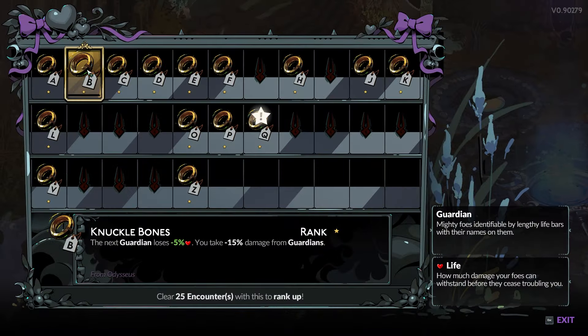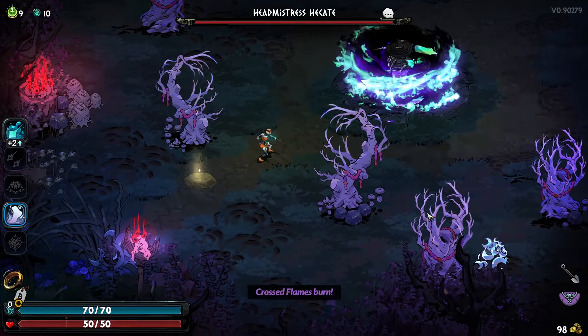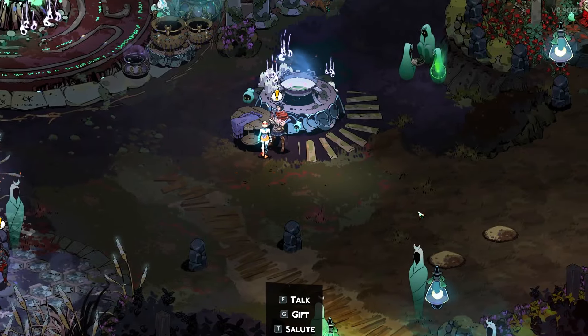Another great keepsake is Knuckle Bones. Knuckle Bones nerfs the health of bosses and buffs your defense against their attacks. This keepsake is going to be your best friend in boss fights. You can get Knuckle Bones from Odysseus near the Cauldron.